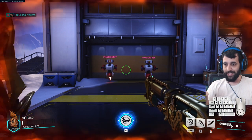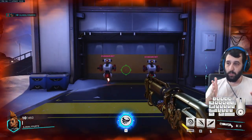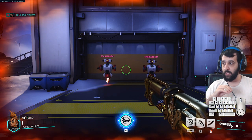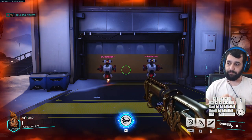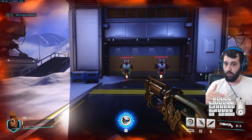If you kill someone you get that health back immediately, so do try to focus fire on someone. Zenyatta is really nice for that because he puts his orb on someone and you just melt them down since Queen does a ton of damage. You can also bait out abilities in order to pull out your strong abilities.